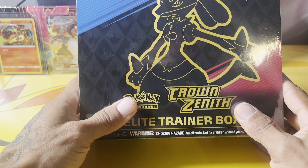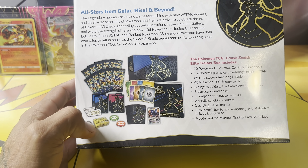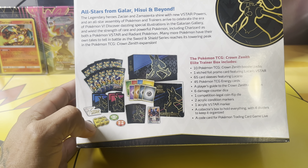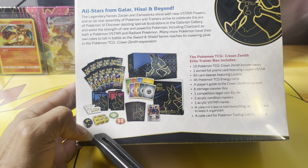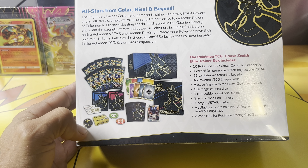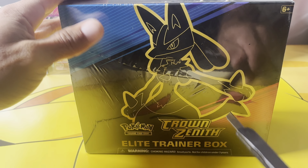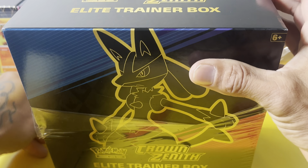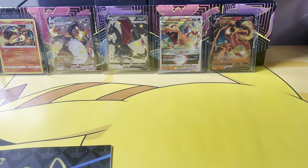Hey guys, in today's video we're gonna be opening up an Elite Trainer Box of Crown Zenith. Finally got a hold of one of these. A lot of videos have come out on this but all the pulls aren't the same. Hopefully we get some good pulls in this video with this ETB. Here's everything that comes inside — 10 packs of Crown Zenith.